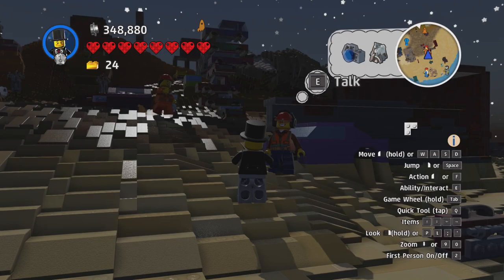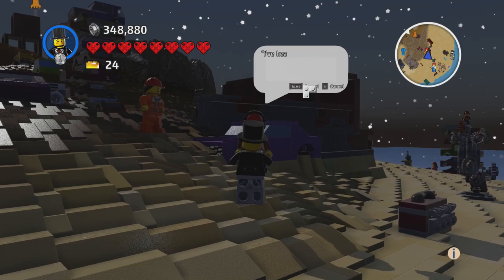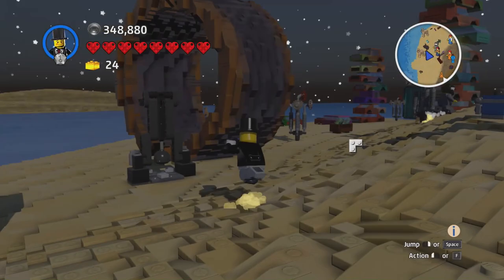A new photo quest. He says this area has a few dino remains lurking around — could I take a picture of him with some? Sure — since now I know how to do it. Now we have to go find some bones. That's what the bones look like, so let's go and hopefully find some.